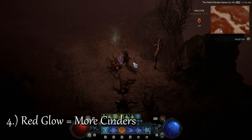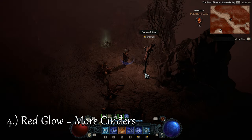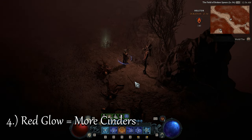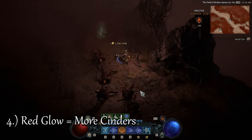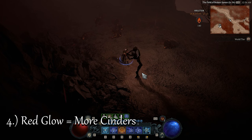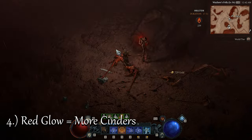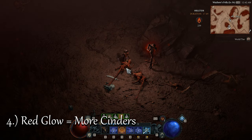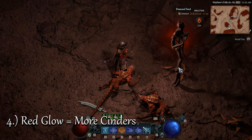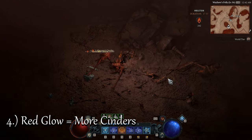At number 4 we have the red glow on objects in the zone. If you've been farming Helltides, you'll know that it's filled with objects that you can interact with, and when you click them, they usually drop some gold and maybe some crafting materials. Now if you look closely, you might notice that sometimes there is a red glow around these interactable objects. This indicates that they have better loot than usual. Clicking on these versions with the red glow will net you a few extra aberrant cinders, making your grind just a little bit faster.